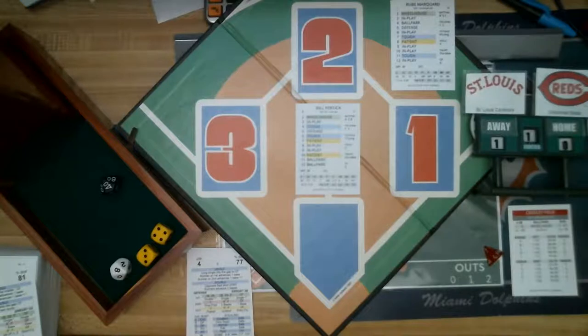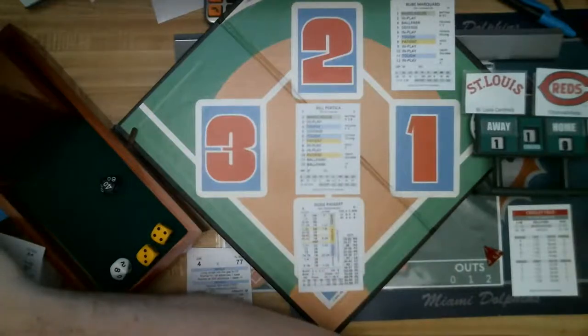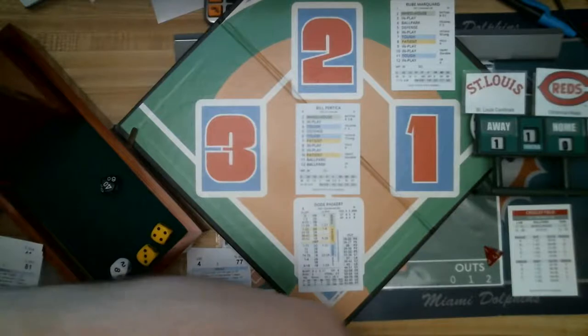According to Out of the Park Baseball, which I'm using to get the 25-man rosters, everything else checks out. Bill Pertica: 14 wins, 10 losses, 3.37 ERA. Bottom of the first — St. Louis now in the field, and the batter will be Dodie Paskert. Just give me one second, I knocked over my cards.